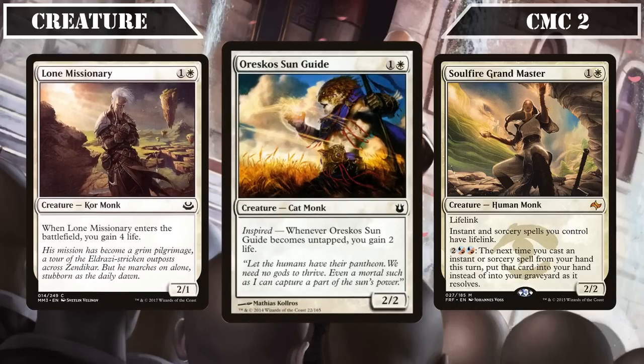Oresco Sun Guide is a 2/2 that, whenever it becomes untapped, gains us 2 life, synergizing perfectly with our commander's ability to tap it down for draw — allowing us to get an extra board-wide +2/+0 and vigilance when it untaps at the start of our turn with just it, our commander, and one other tribe member in play at no mana cost.